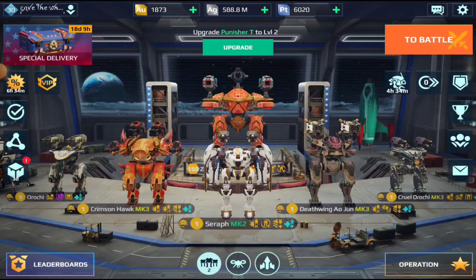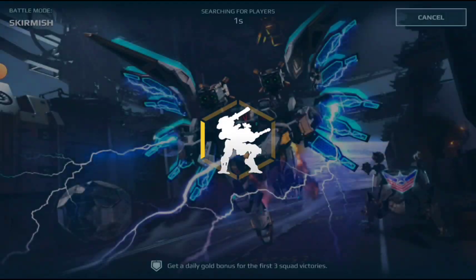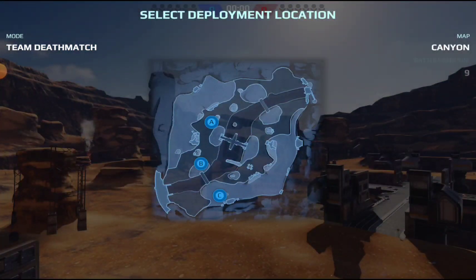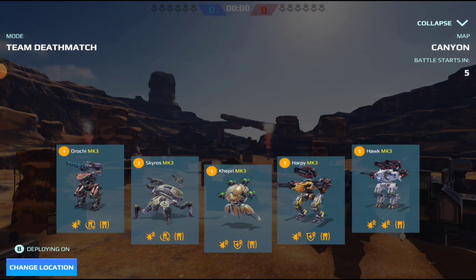What you need to do is play the current skirmish. In the lineup of the skirmish you have 2 space tech robots — the Hawk and the Oroji — and you have one robot with stealth capabilities, which is the Oroji. For solving task 24 you need to kill the red Orojis either with the Hawk or with your own Oroji. The lineup for every player is exactly the same in this skirmish.